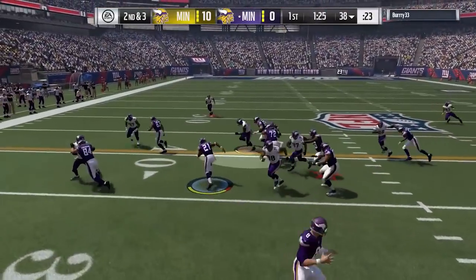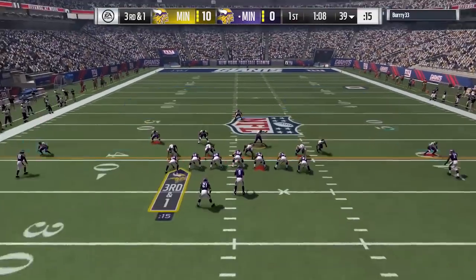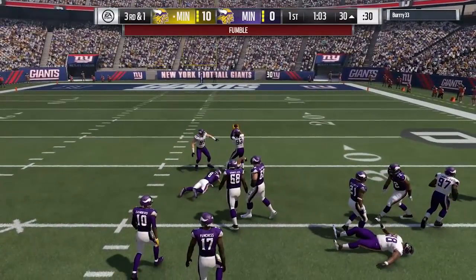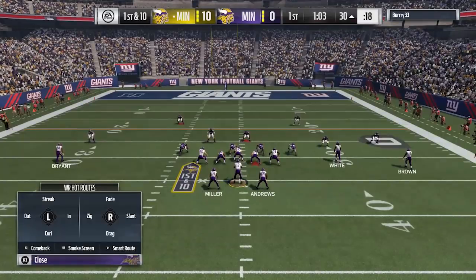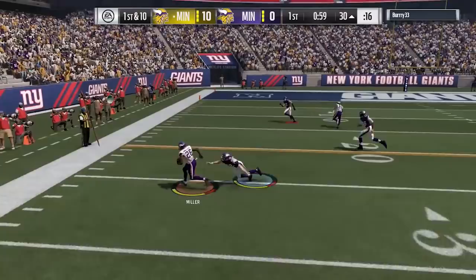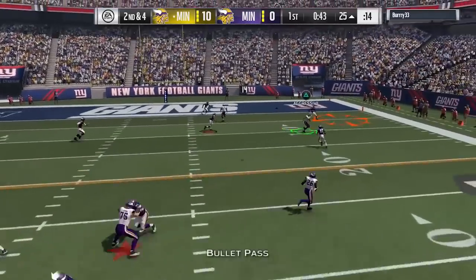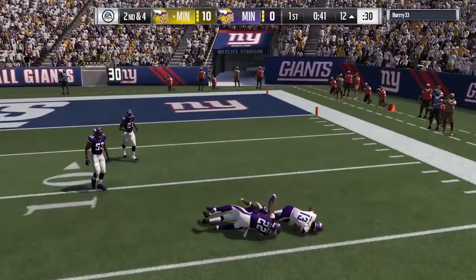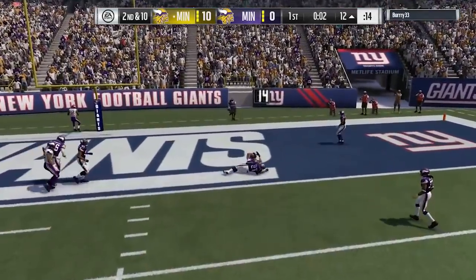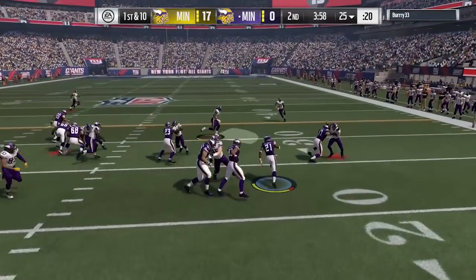Drops are being fixed as well. One of the bigger ones: the motion speed bursts that people were exploiting — especially when taking a guy out of the slot and putting him to the outside — have been patched. There are also some big improvements for fumbles, a fix for the 3-4 under safety taking himself out of the play on outside runs, and a fix for a rare QB glitch where the quarterback would pass the ball backwards while attempting to throw while crossing the line of scrimmage.